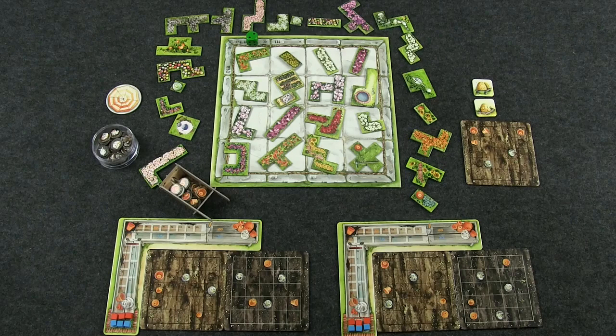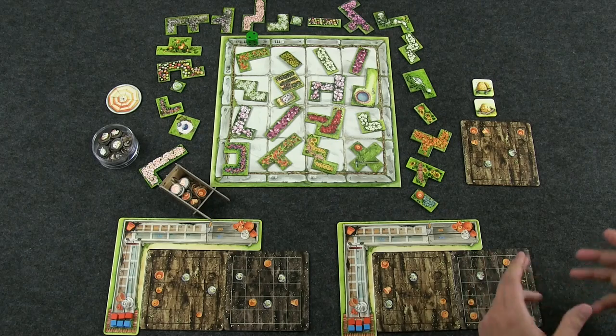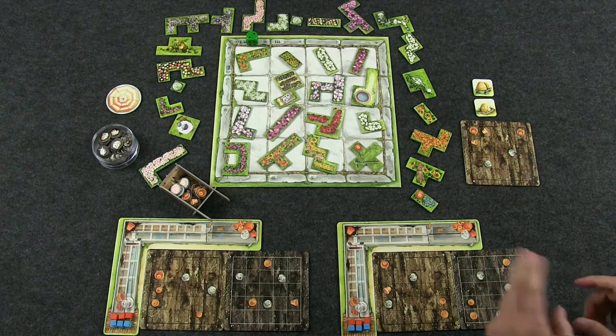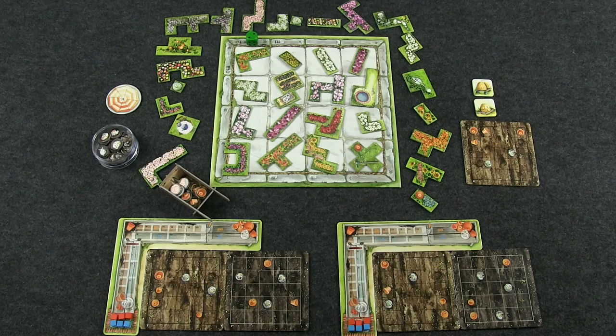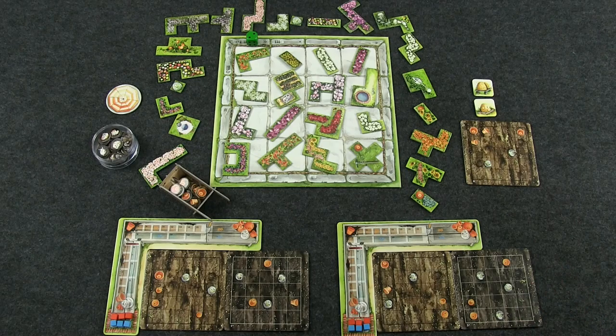Welcome to the table. Here we have Cottage Garden, set up for two players. What we're going to do is go through what you need to do to set the game up, what all the components represent, and how we set it up for two players especially. We'll go over each component section one at a time and then jump into the playthrough.